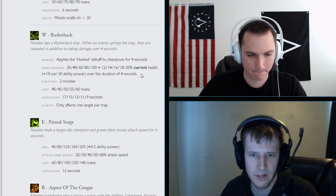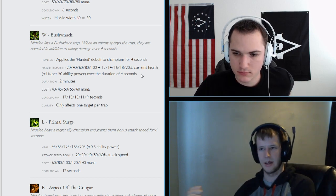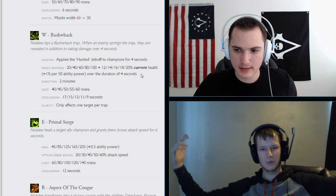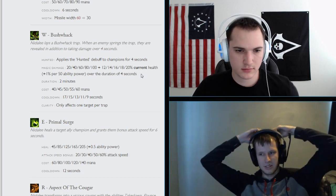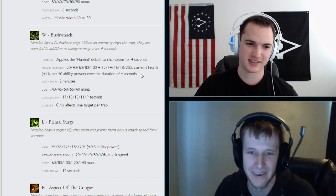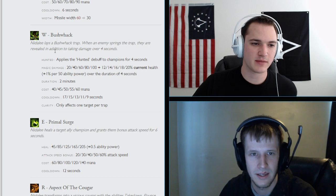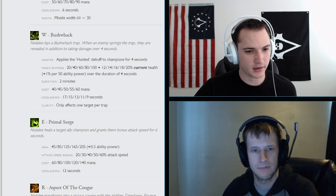They removed the armor and magic resistance buff from Primal Surge and added the current health-based damage on Bushwhack. The current health scaling could be huge — on big targets like junglers walking over traps, they could be nearly half dead before they even arrive. That might actually help a little more in the late game.